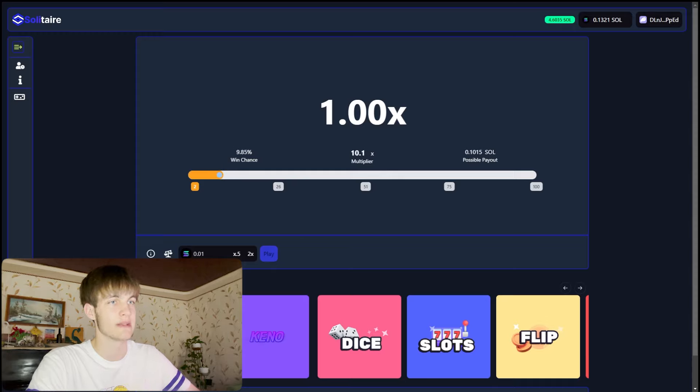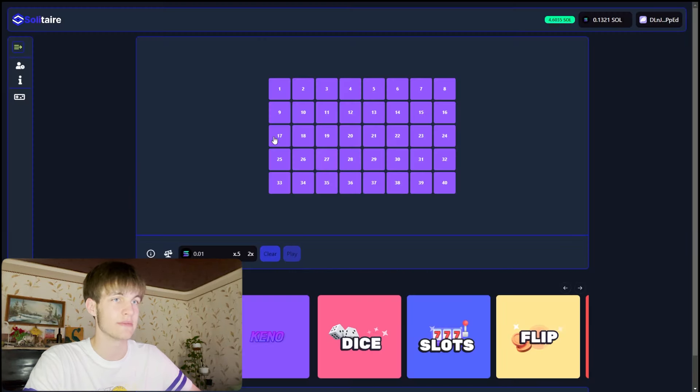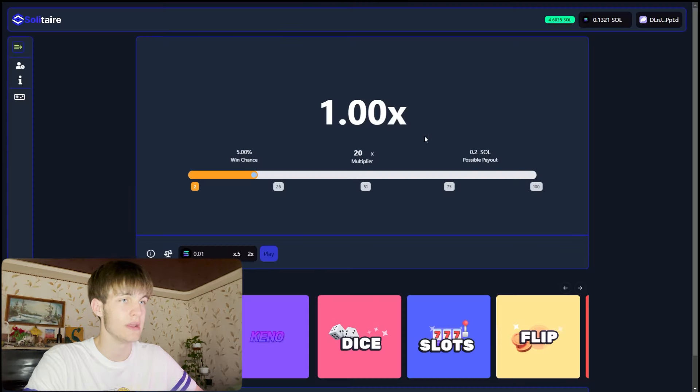You can also see Limbo — you can see the chance of winning. There's a 10x multiplier; hit play and choose. Keno is very important too — it brings players into a world of strategic decision-making where every choice holds potential. Select up to 10 blocks and place your bets.